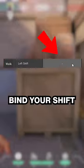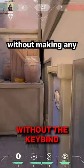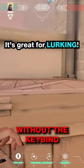These settings give you an advantage. Bind your shift to your jump key. This lets you take specific jump routes without making any noise at all. It's great for lurking.